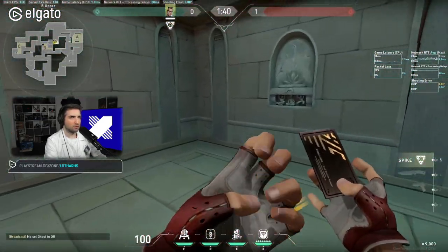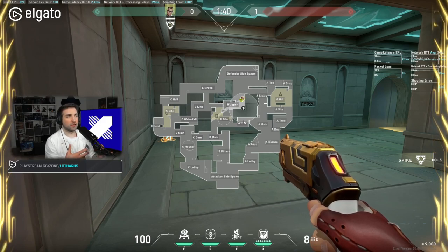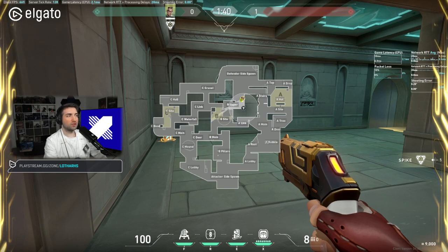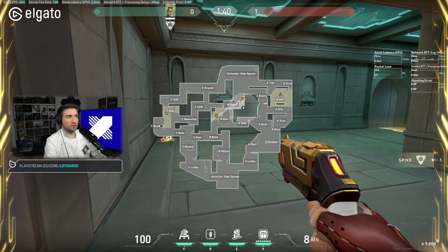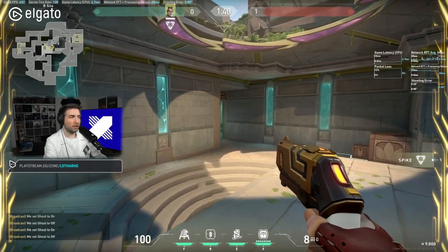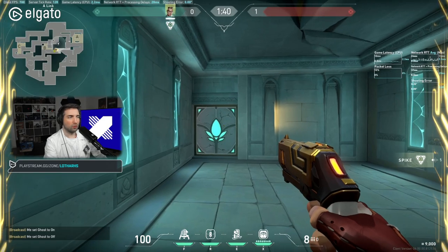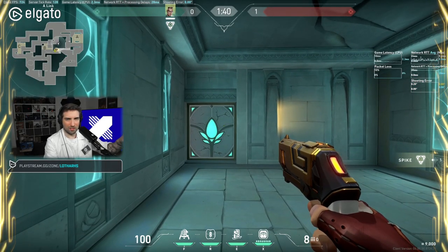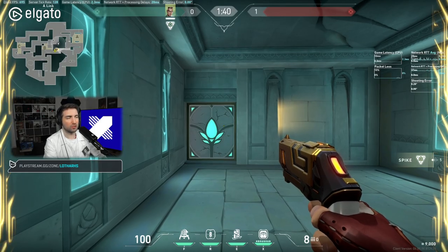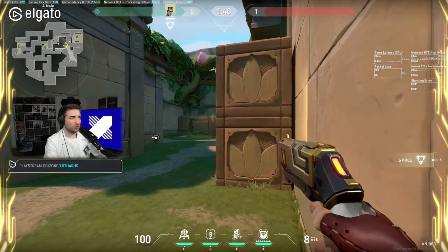The second defense TP is at B site, which has similar logic to the one at C waterfall. On B upper it allows you to be in different positions at the same time. You can be on A main and have an off angle at the beginning of the round, then TP quickly to B. You can also play on B with an off angle right here and have a TP to safety. You can hold the door as well — remember, those doors are an objective for the attackers. As a defender you don't want to break those unless you have to, so please be aware of that.